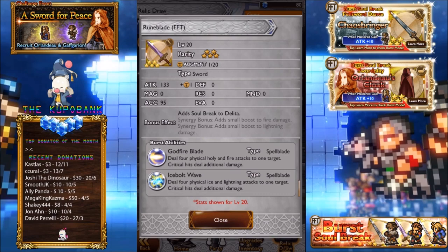Ice bot wave: deal four physical ice and lightning attacks on one target, critical hits deal additional damage. I don't know how much additional damage it actually does, but apparently it's plus 50 percent. So yeah, pretty nice.